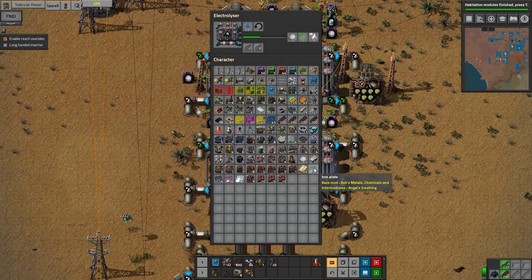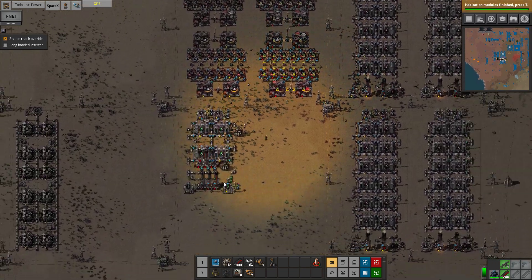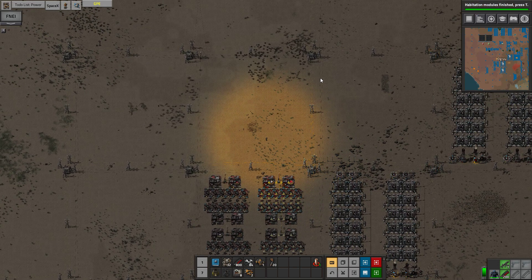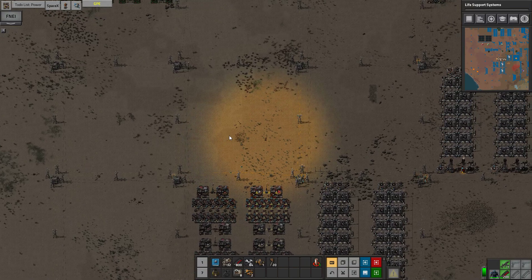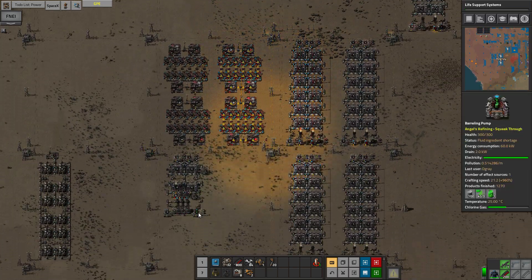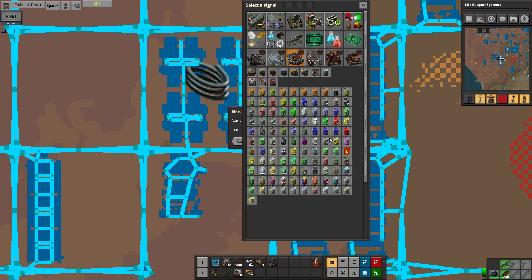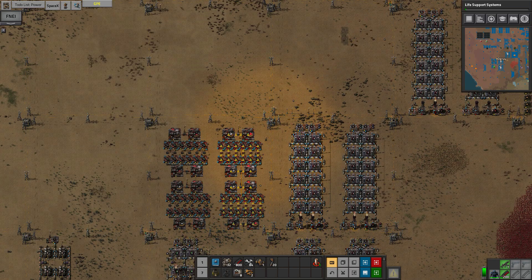For now let's just leave it and pretty much call this a kind of messy episode. But we did get a habitation module, and before we end we just start the one towards our life support system. So thank you so much for watching. Chlorine gas — I can't really do much about it at this point. Thank you. Bye.